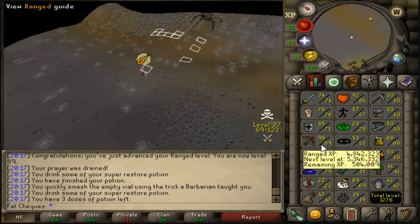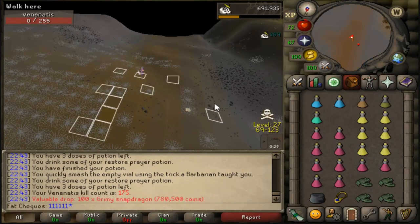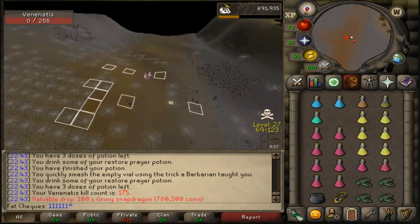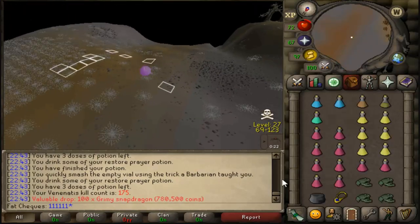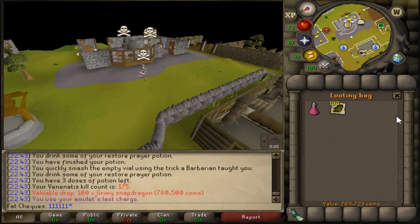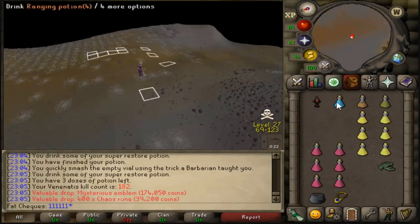We've progressed the account in terms of stats and also financially every step of the way. Very happy to see that — it's going to take a long time to get but we will get it eventually. That's the first one of those we've had — free 780k in snapdragons! Nice. Give me that mysterious emblem — I'll take the chaos rings as well.